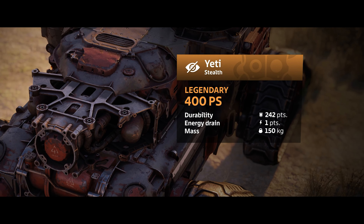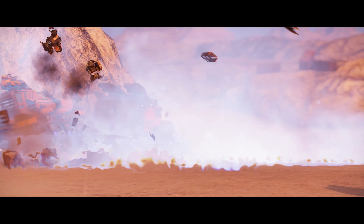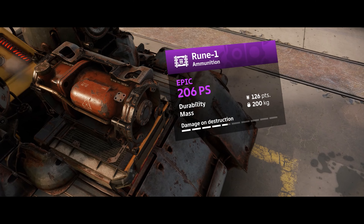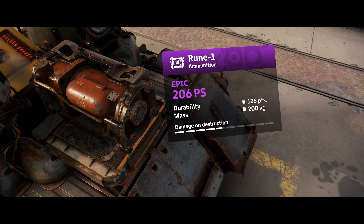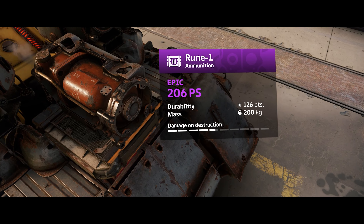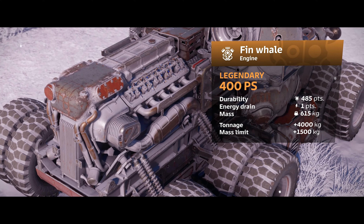For those who like to hide from the enemy's eyes, the Hyperboreans have prepared a new legendary invisibility module, the Yeti, which, unlike the Chameleon, is available at any moment of the battle. You can disappear for just a second, dropping homing rockets from your tail, then reappear to strike and disappear again to evade pursuit. However, the total duration of this module is limited to 30 seconds for the entire battle, but this resource can be increased with an epic ammunition cell, Rune 1, that extends the lifespan of the Yeti and boosters.